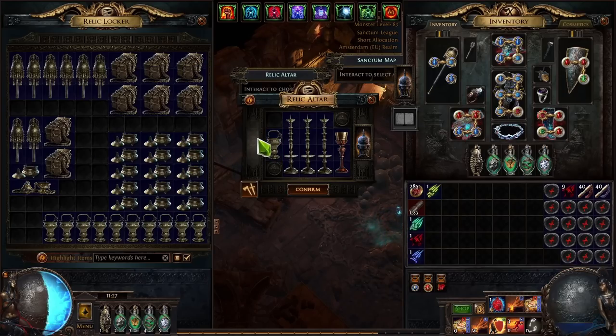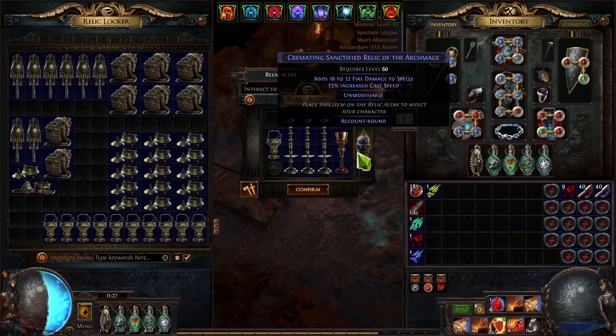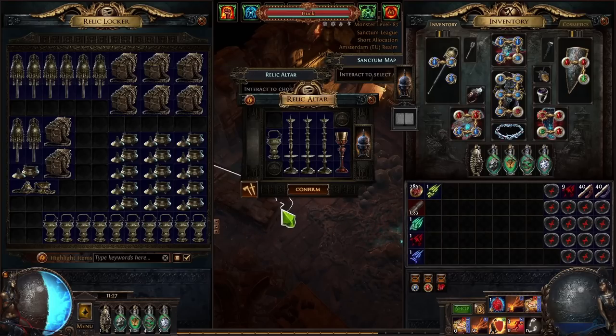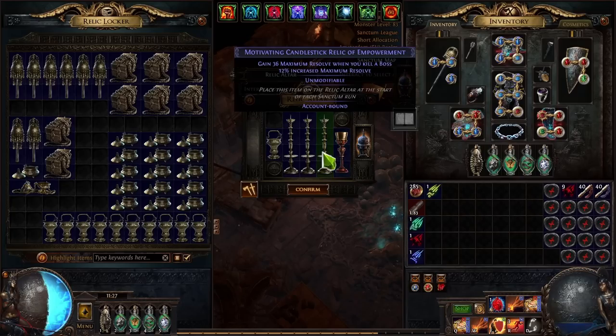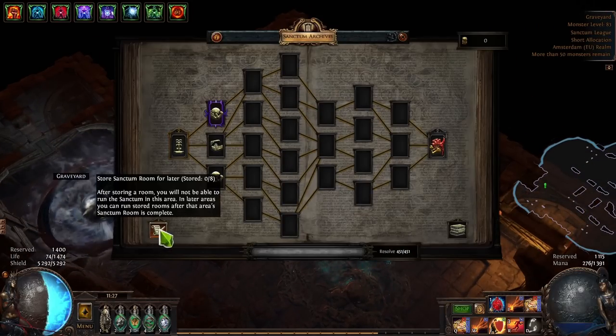I'll record every single floor and explain my choices — hopefully this teaches you something about how to run sanctums. The base version is super easy, almost impossible to fail unless you lack damage for the boss's circle maze phase, which is the only genuinely difficult part.